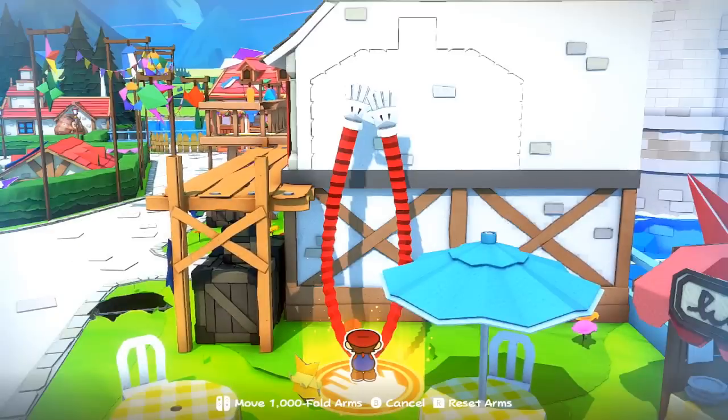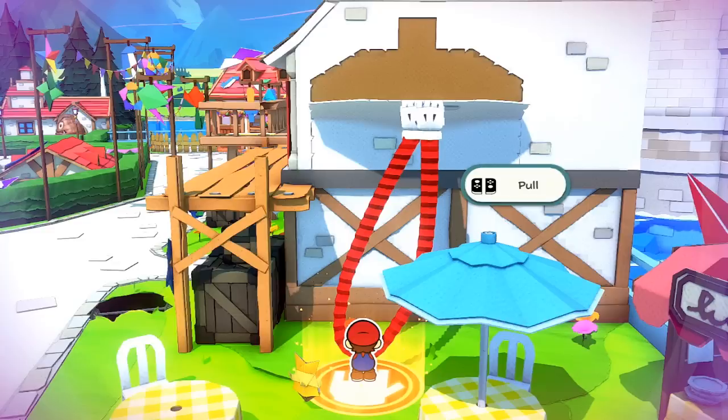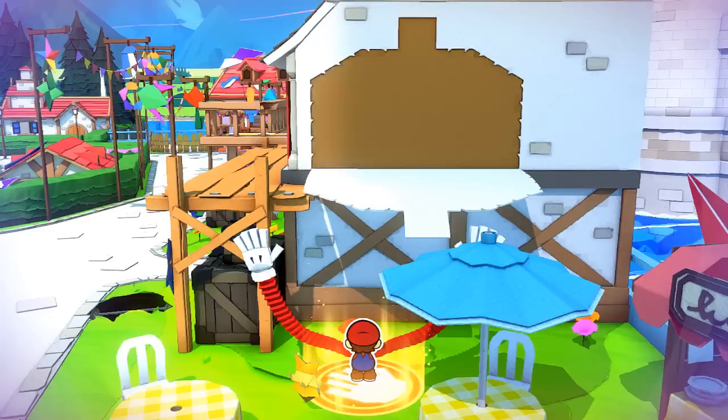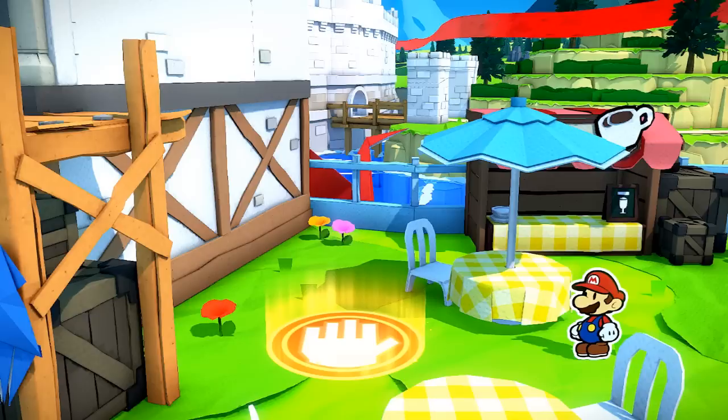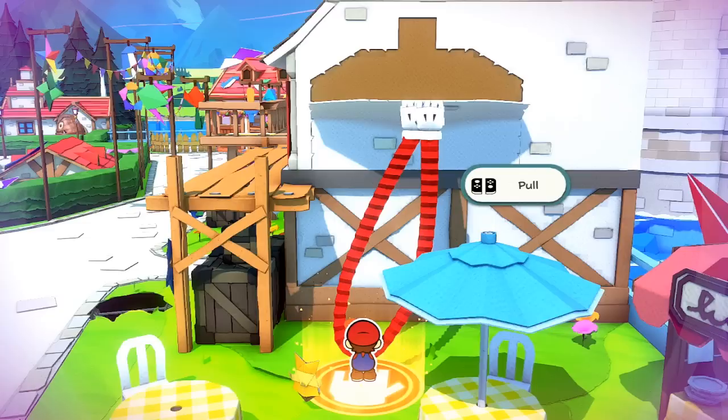In one specific example, the technique creates a platform allowing Mario to cross between the walkway and some umbrellas. Interestingly, there's a perforated edge around the part that Mario tears, visible even before engaging the 1000-Fold Arms. This is curious because back in the dungeon, there doesn't appear to be any perforated edge at all. Maybe the perforations only show up once Olivia explains the technique — it's impossible to say for sure.